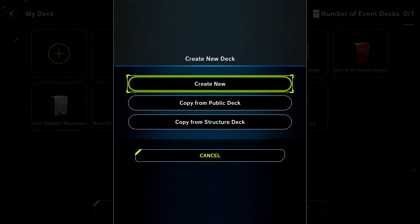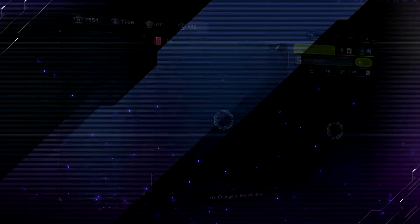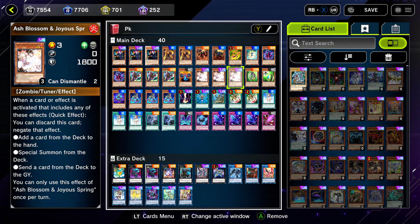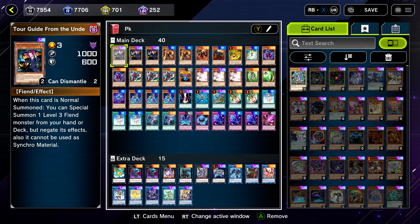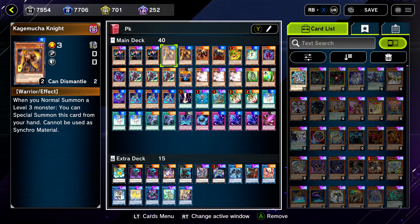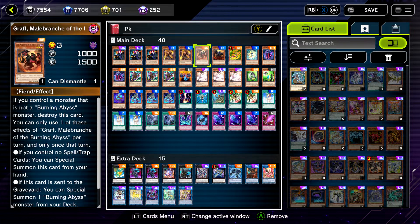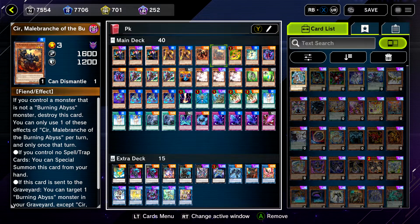The deck is Phantom Knights. I haven't spent a single dime — it's literally from what I crafted and what I pulled in packs. So let's get into it: three Tour Guide of the Underworld, two Kagamusha Knights just as extenders.